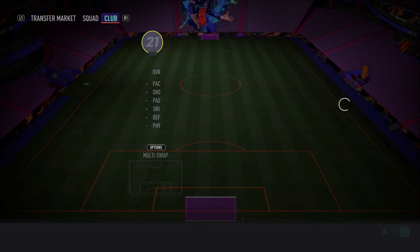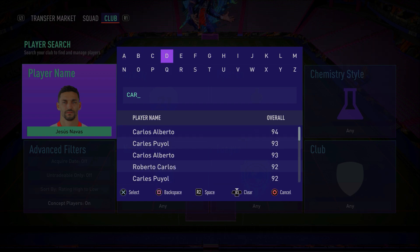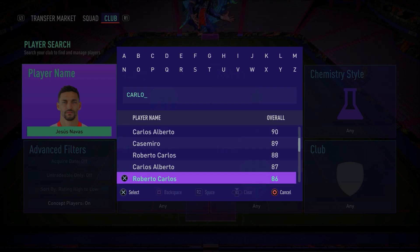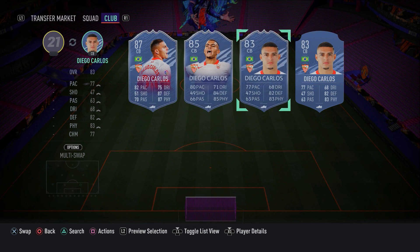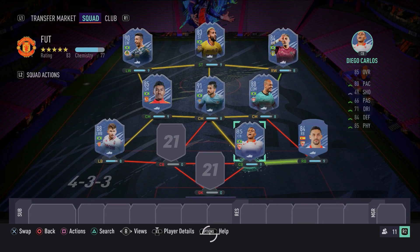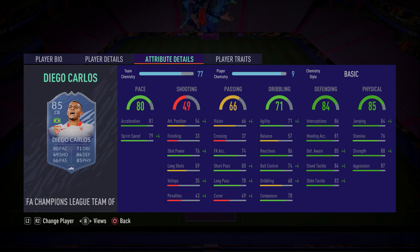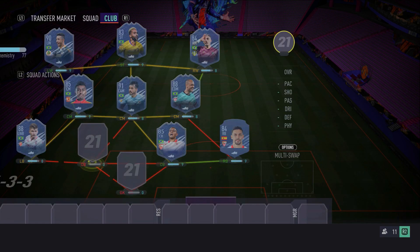Moving into the two centre-back spots, continuing the Brazilian theme in the right centre-back spot, we have Diego Carlos. Absolutely fantastic — gets the job done. I've always been a fan of Diego Carlos this FIFA. Make sure you pick up the Champions League 85-rated version. He's good defensively, very strong, has a good body type in game, and is relatively pacey. Make sure you apply a Shadow chemistry style to improve that pace a little bit more. Really, really good card — go ahead and pick him up.